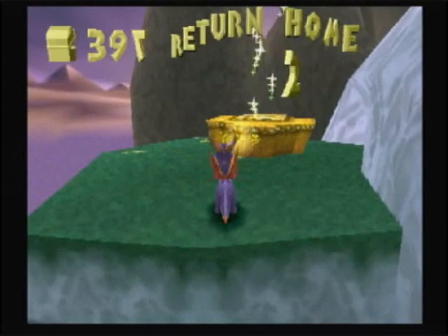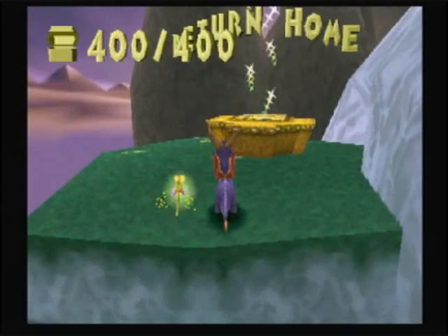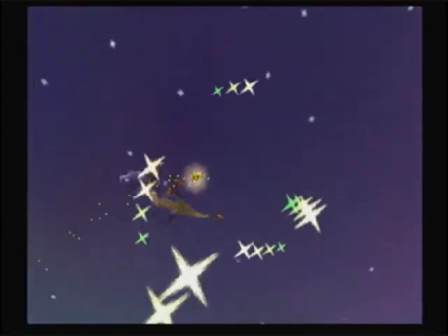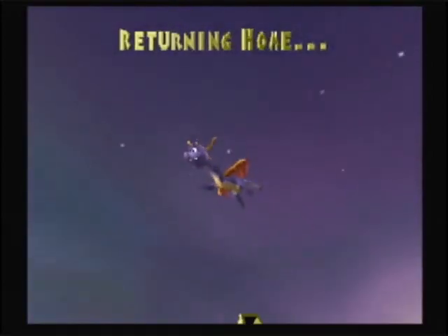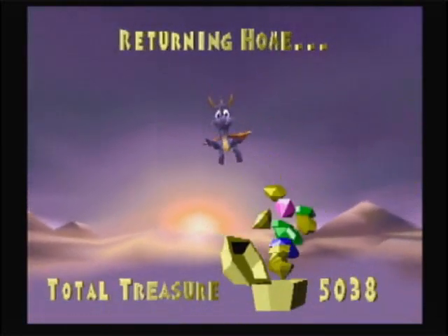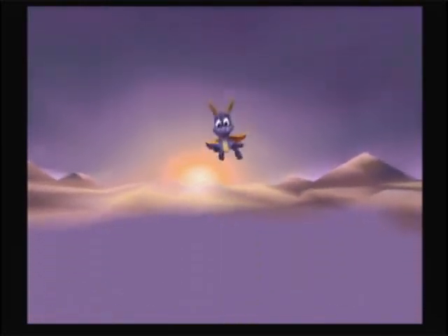Let's see — 400 gems, one dragon. We're done. For a boss stage, that one seems really short overall. Not only that, but Blowhard himself is pretty easy to deal with.